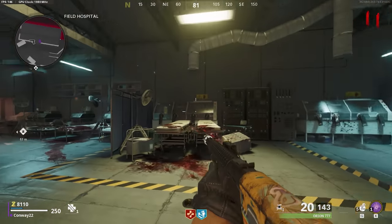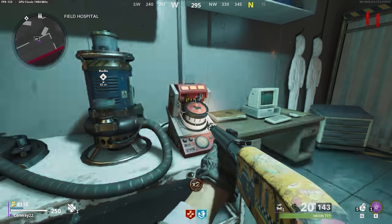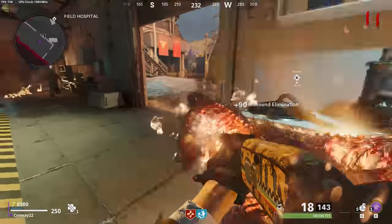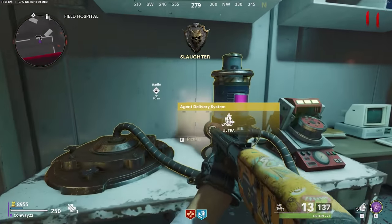You now need to head to the Field Hospital, which is near the barracks, and use this vacuum cleaner to mix those three serums. It's going to spin around a little bit, and watch out because this is going to spawn in loads of hellhounds. Take all of the doggies down, and once they're all dead, you can go back to the vacuum cleaner and grab it.